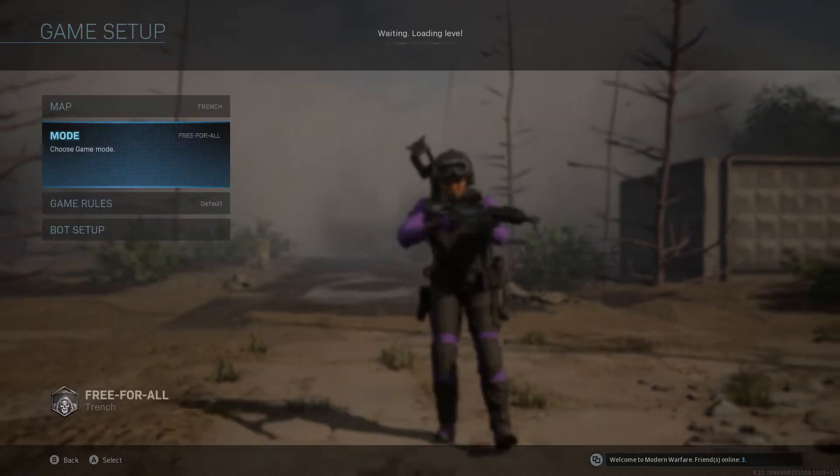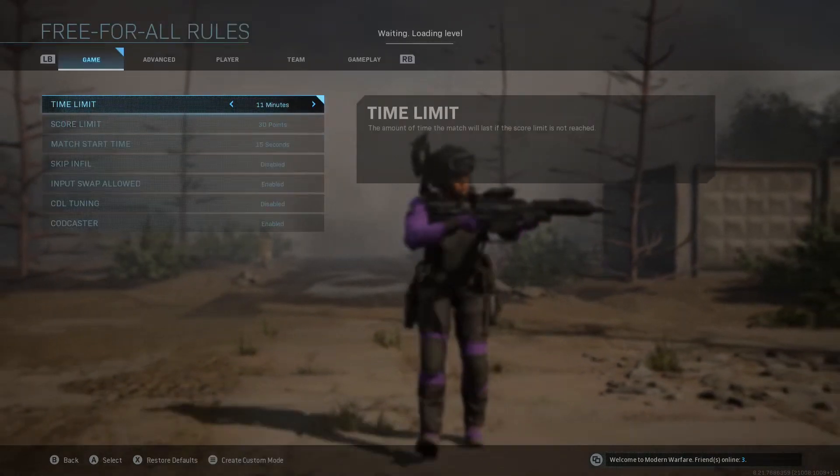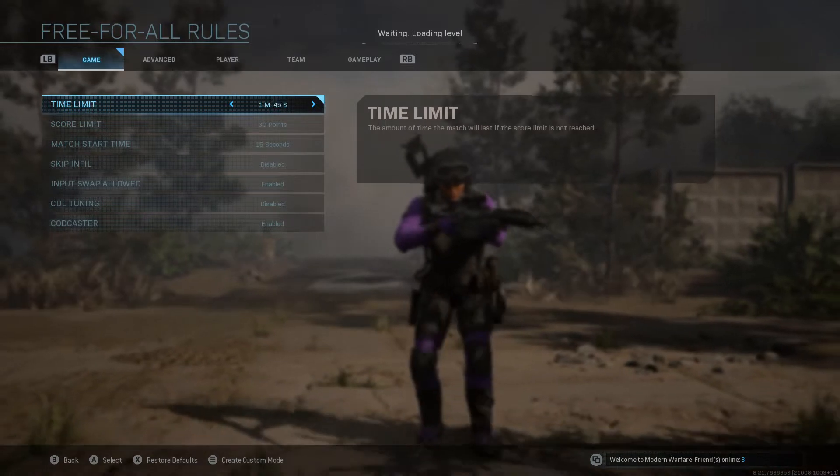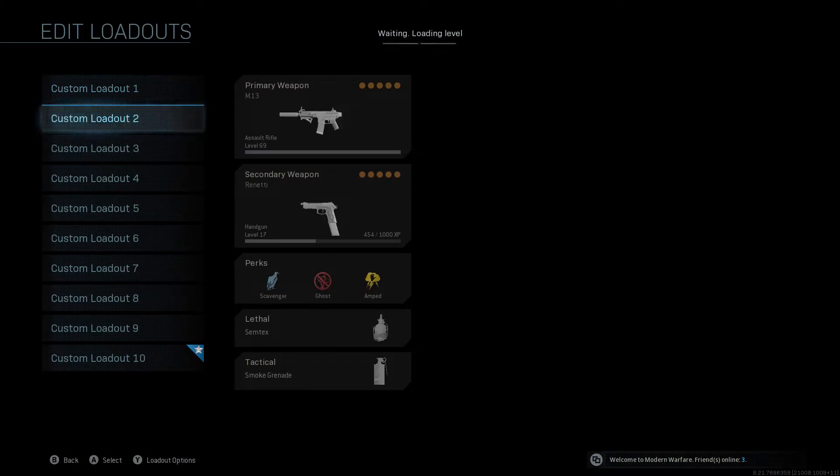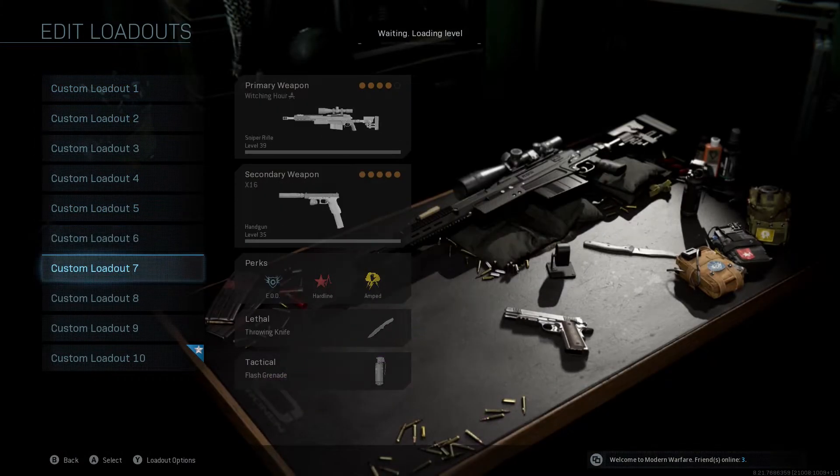You're going to change the mode — it doesn't really matter what you change the mode to, but I recommend Free For All. For the game rules, you just want to put the time to unlimited and don't mess with anything else. Make sure you do have no bots.